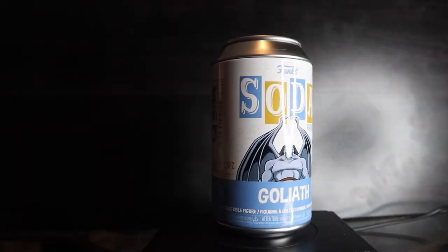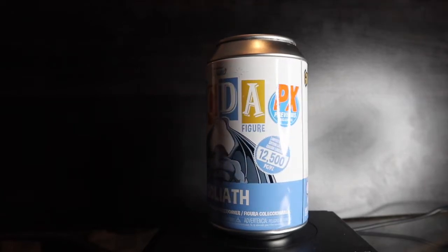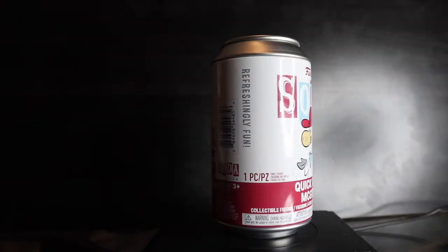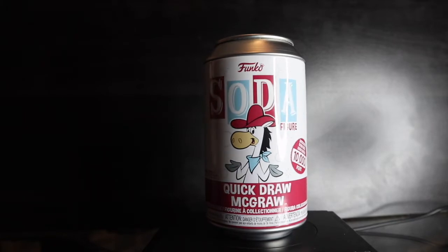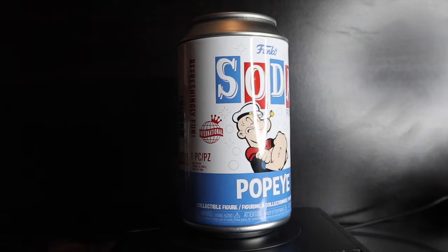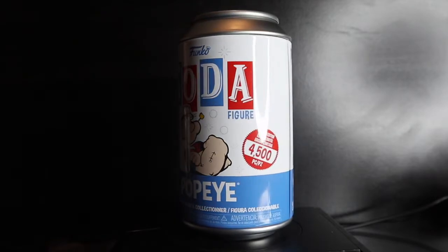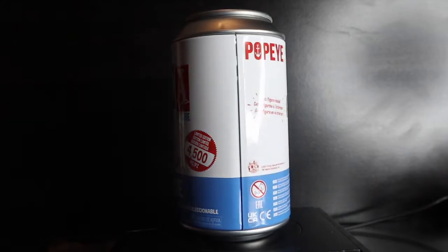I have Spike Spiegel but also the Previews exclusive Goliath from Gargoyles, limited to 12,500 — chase is the stone variant. Quick Draw McGraw, limited to 10,000 pieces — chase is El Kabong with the guitar. And lastly, international cans of Popeye, limited to 4,500 pieces — chase has the white sailor outfit with the twisted-up arm.